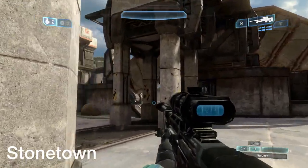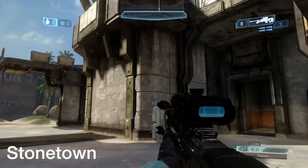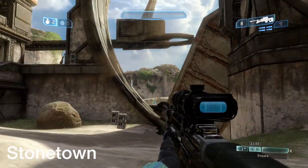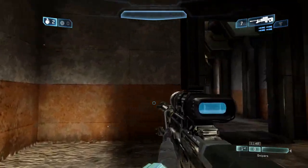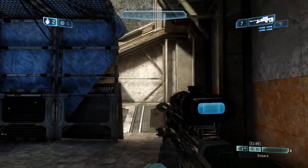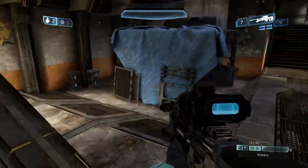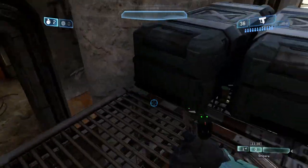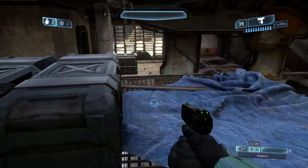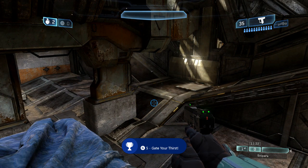Next is Stone Town. From the base — there are two bases, one on the beach and this is the other base where you plant the bomb and the flag. From right here, this is where the center of the base is, where the flag and bomb are usually planted. I'm going to come on top of this crate with the blue tarp and between these two crates is the next soda can. More gamerscore — five points.